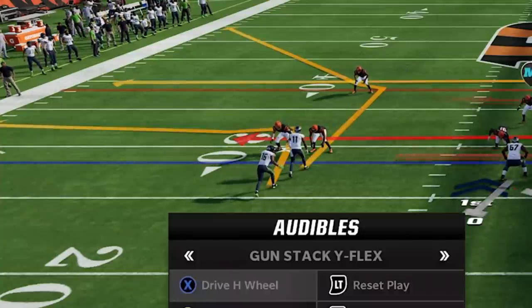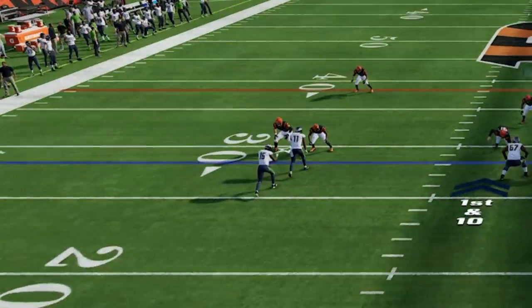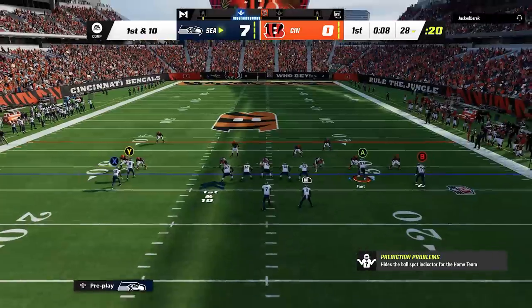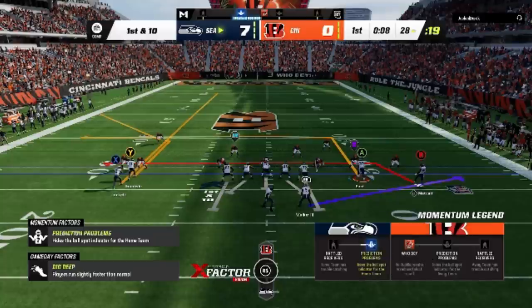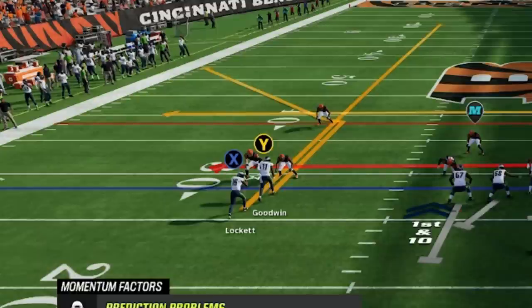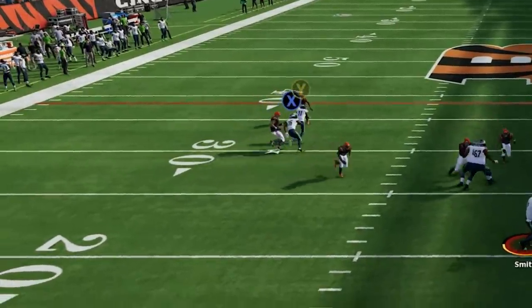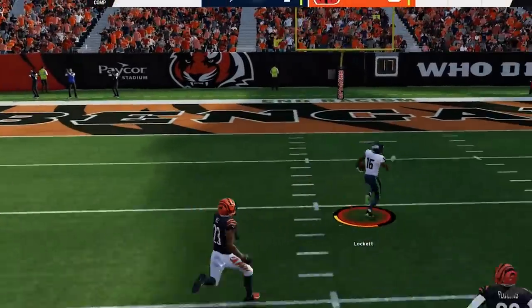Back on offense, my opponent is still in cover zero. One of the reasons this offense is so good is because of how glitchy the stacked wide receivers are versus meta man coverages like cover zero and cover one — multiple plays from this formation can be one-play touchdowns with a simple streak, including the Drive H Wheel. I started making a new adjustment where I put the running back on a check and release, which gives me extra blocking and turns any defender manned to him into a QB spy. The back receiver is shielded from the defensive back pressing him without giving up inside leverage, letting him accelerate right past, and I lob it up to go for another big play and take a 14-0 lead at the end of the first quarter.